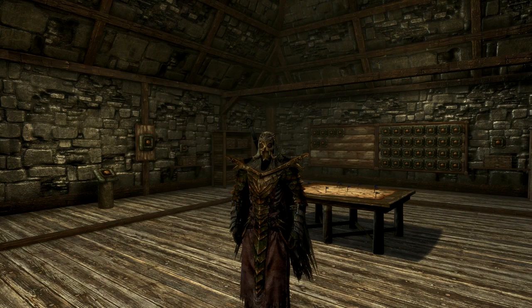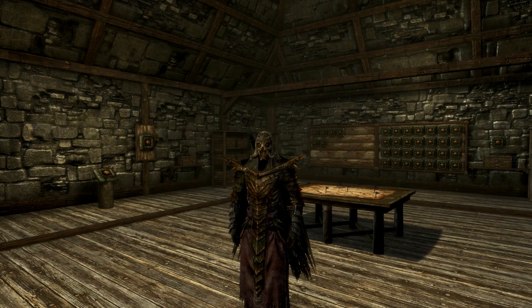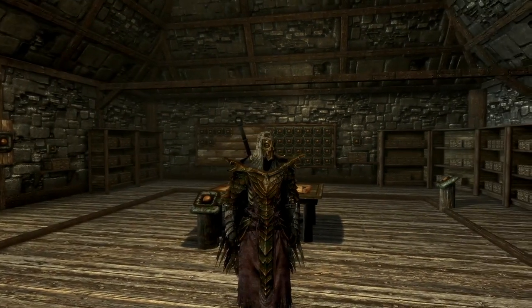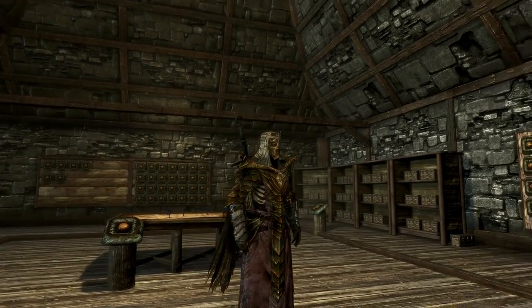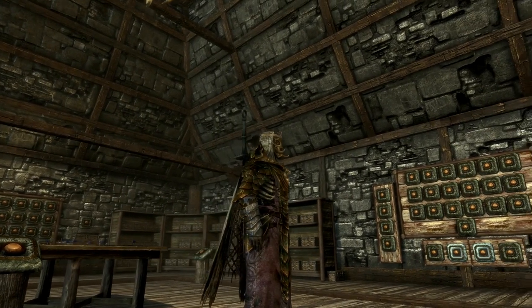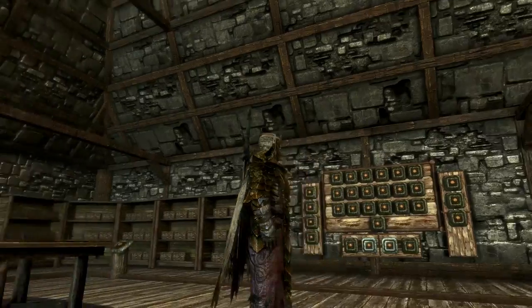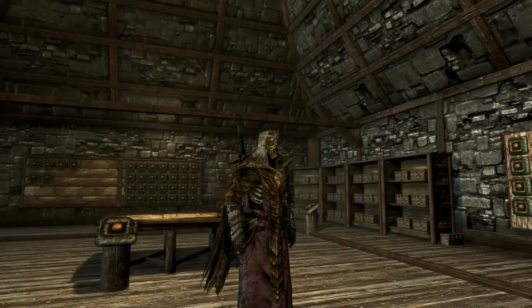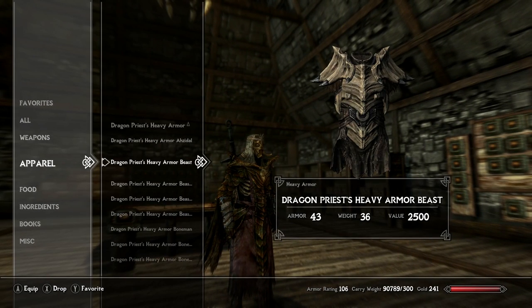This mod is actually compatible with the Play as a Skeleton mod — so the playable skeleton races, including skeleton Khajiits, Argonians, and humans. This mod is compatible with all of that, so you can actually look just like a dragon priest without the dragon priest mask on, which is really cool. This variant turns your rib cage into a skeletal rib cage.